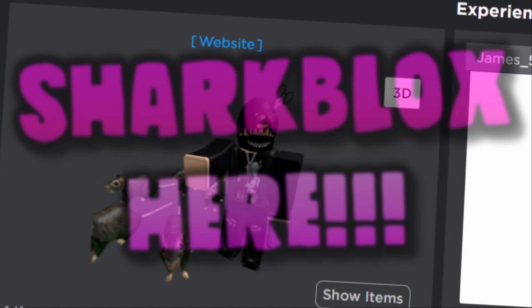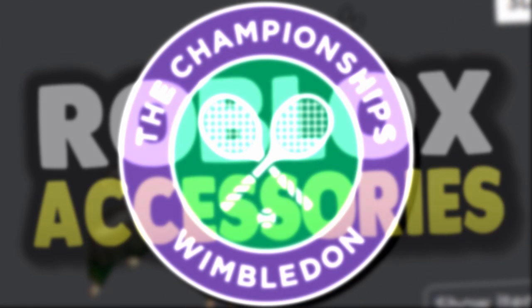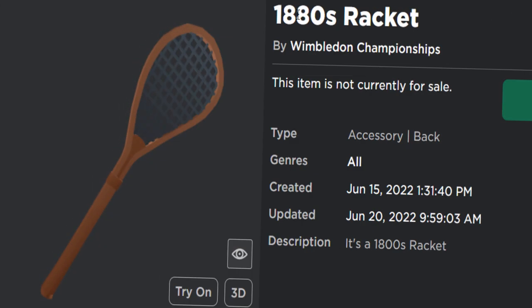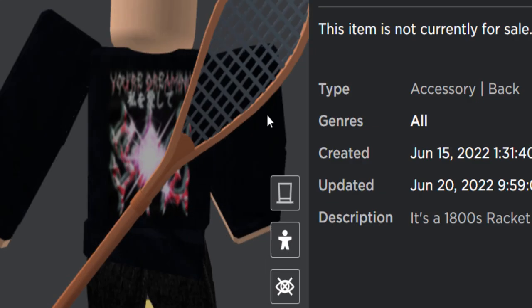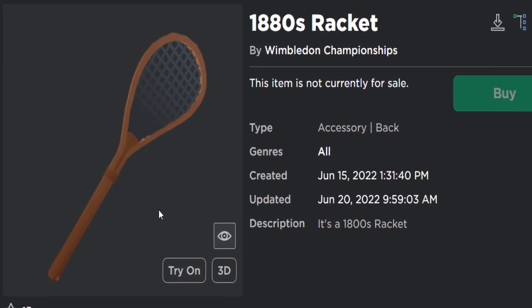Hey guys, Sharp Looks here, welcome back to another Roblox events video. This is my part two video on the Roblox Wimbledon event. In this video we are going to be getting the 1880s racket — a very old tennis racket, I guess that's what they used to look like. Anyway, if you guys would like this, it's free, so let me show you how to get it.